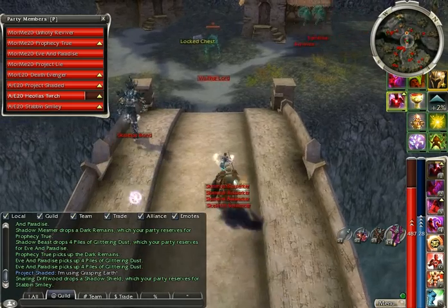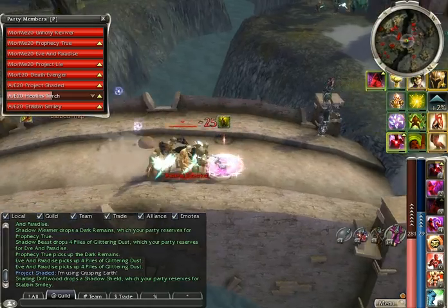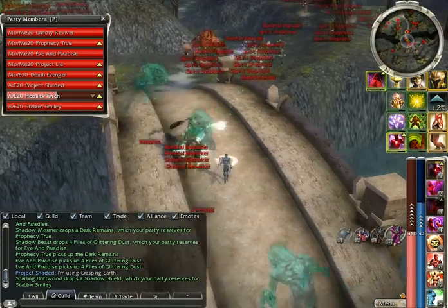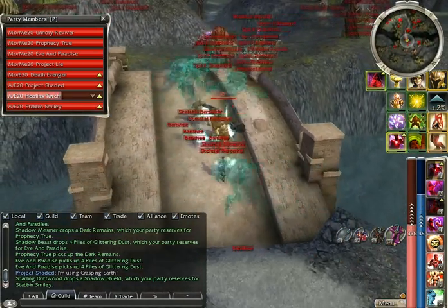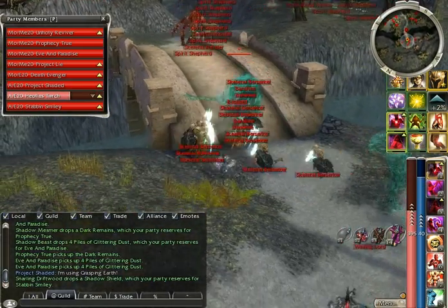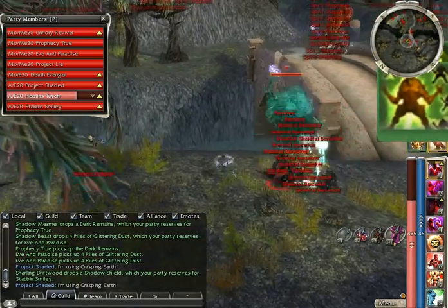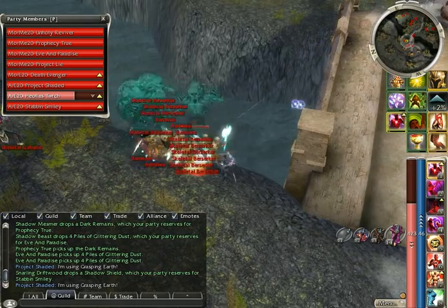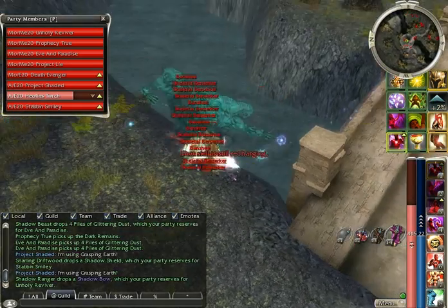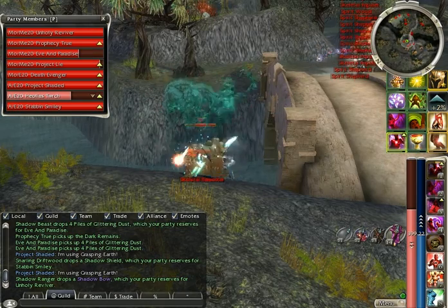Pull onto this bridge here — hopefully not hitting traps. Pull your caster groups back so they're on the bridge, gathering all this melee aggro, and pull them to this spot here. Because this is the only spot where all of this back aggro can hit you.